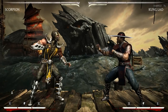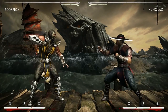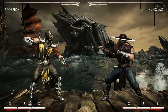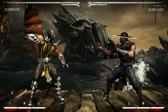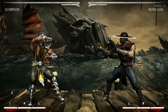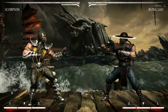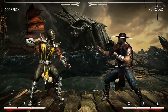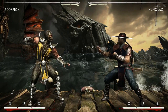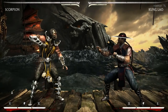Welcome to my Kung Lao Punishment Guide for Scorpion. This is simply going to cover the moves Kung Lao has that on block Scorpion can either punish with a single move or punish with a combo. I want to make something clear right off the bat just to avoid any confusion — this is not intended to be a 100% foolproof guide on punishing every single thing he has. This is strictly going to be the moves he has that are punishable.